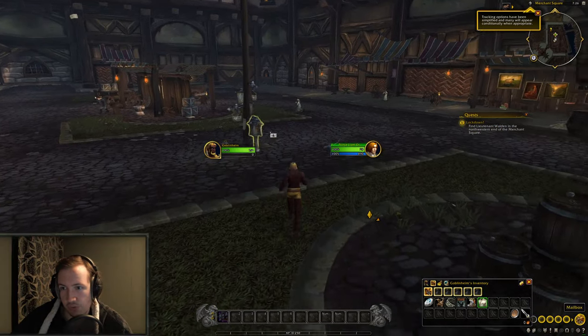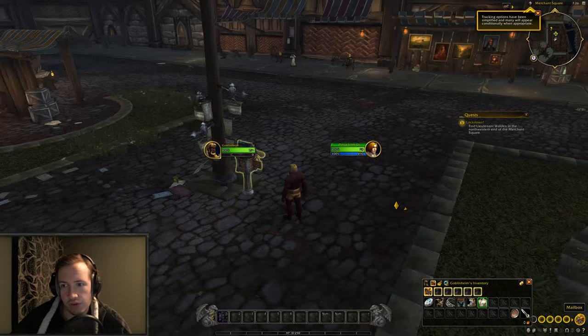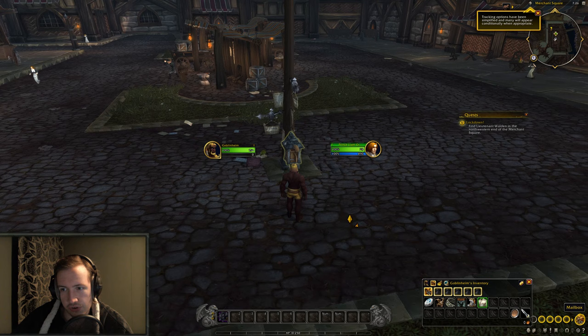There's a mailbox right at the start when you make a worgen character, so you don't even have to move. You can make a character, unequip your items, mail them away, delete the character, and do the same thing 10 times — even if you only have one empty character slot on your account.